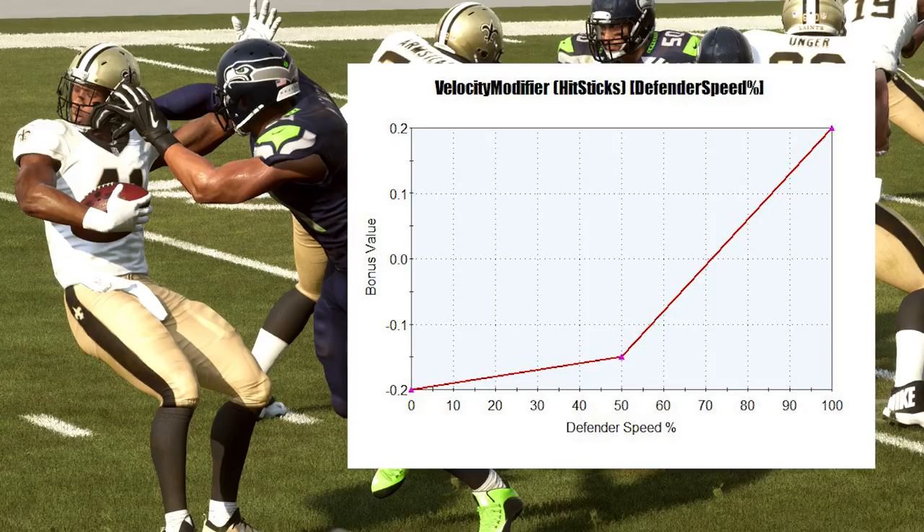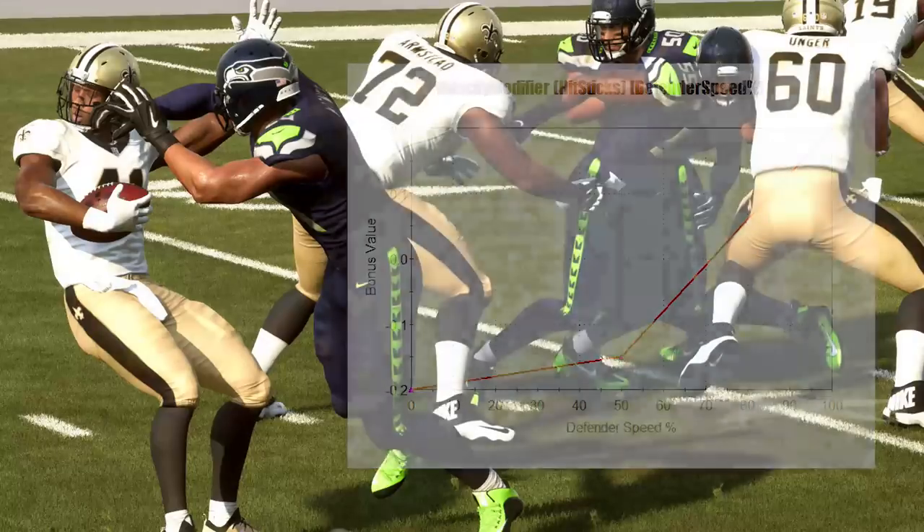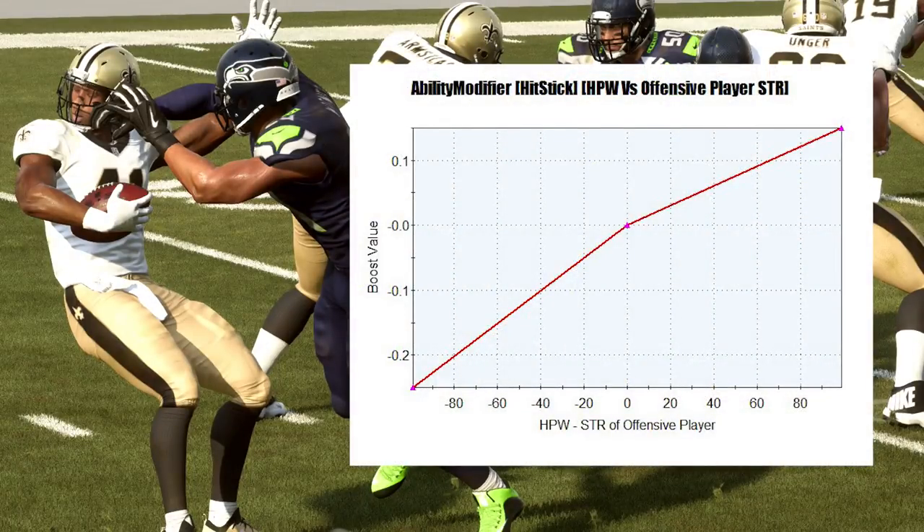Those are two things we kind of already knew — effectiveness goes up when you're faster and closer to the player. But here are two other things that are very important. This one is probably the most important: the hit power of the defensive player versus the strength of the offensive player. What's really interesting is that there's no direct competing attribute to hit power. They basically took strength for the offensive player. So if the offensive player has very low strength — a smaller running back like Tariq Cohen, who probably doesn't have very high strength — and your defensive player has really high hit power, that's all that really matters. You're going to get an extra bonus for that.